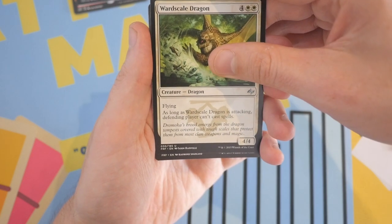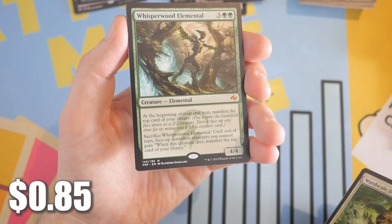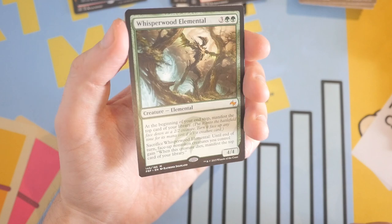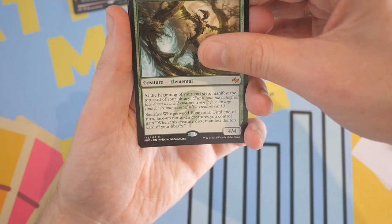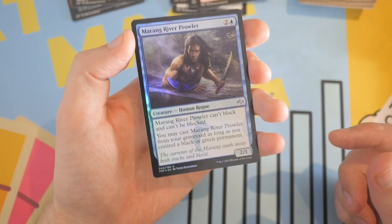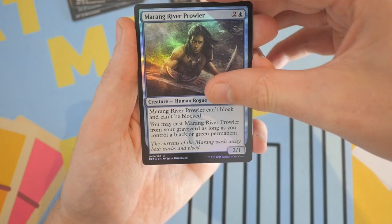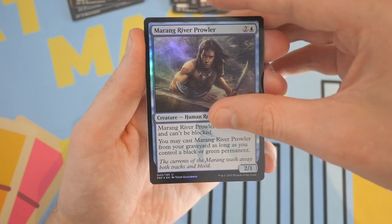And it's a mythic — it is Whisperwood Elemental. Not one of the better mythics to get in this set, but nonetheless at least we did get a mythic in those four packs. And we got a foil — it is a foil uncommon Mariner River Prowler. Getting two foils out of four packs is not too bad for Fate Reforged. Remember, this is before they printed foils into oblivion.